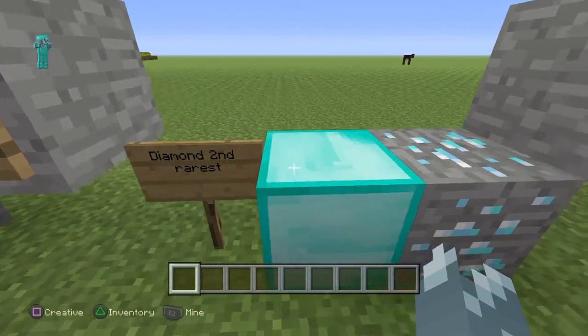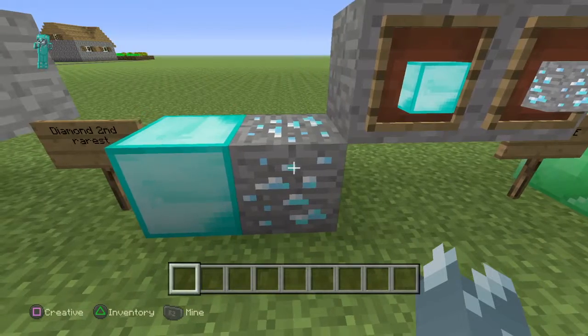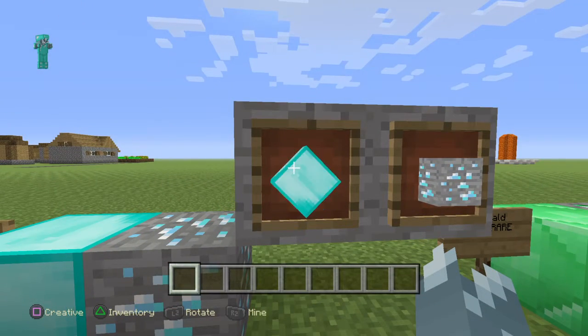The second rarest is the diamond. Block form, ore form, and then item frame.